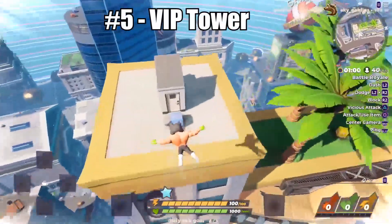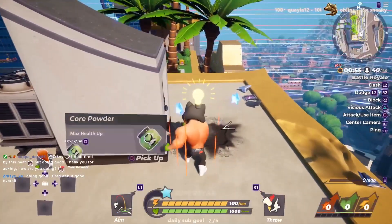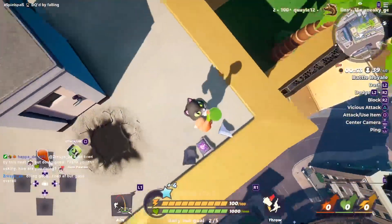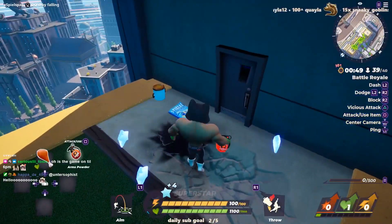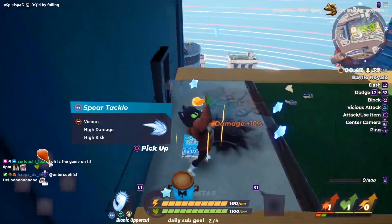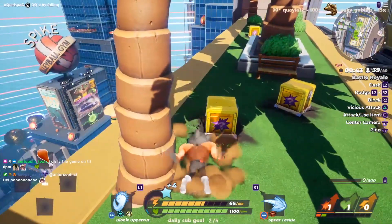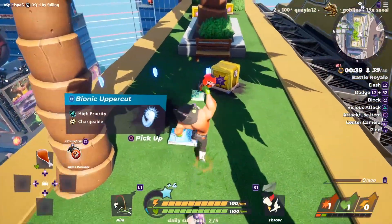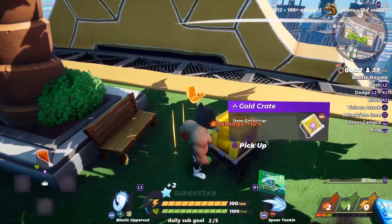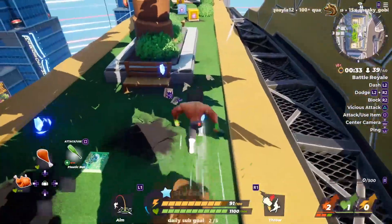Last but not least: VIP Tower. This is an area that's both good for loot and great to launchpad yourself from to continue looting. You'll normally see several worthwhile boxes when you land atop this building, and it's a more than reasonable place to start your game. You're high up so there's low risk of being elbow dropped, and a good chance you can jump off and elbow drop someone else. It's easy to get away from if things go bad and offers a good vantage point to figure out where you want to go next.